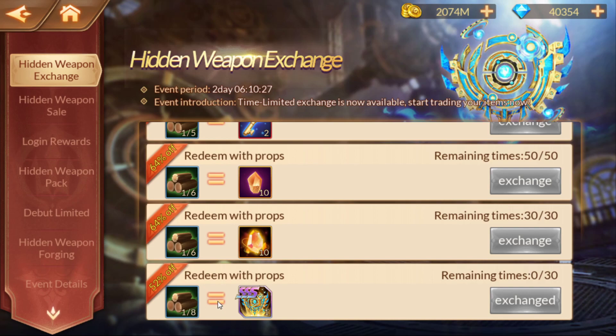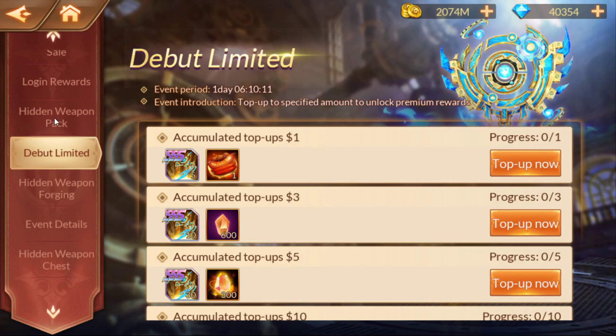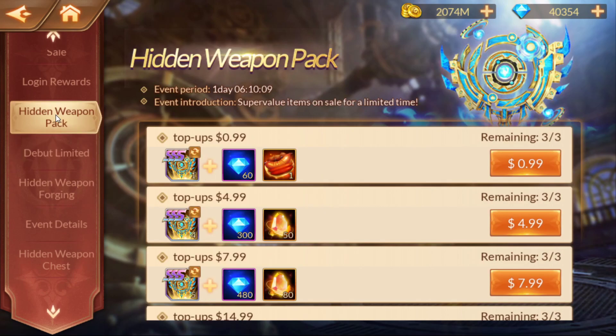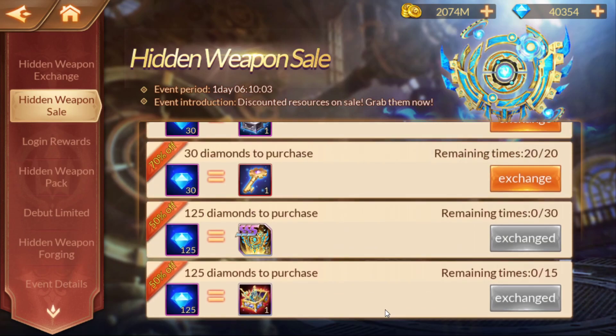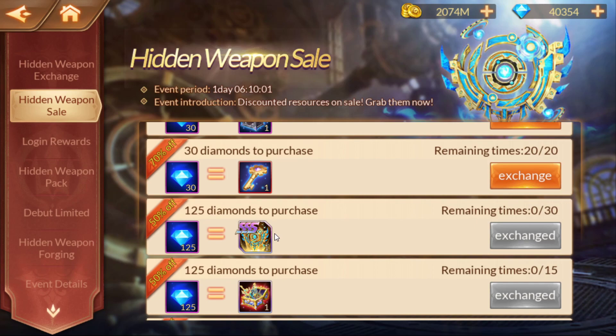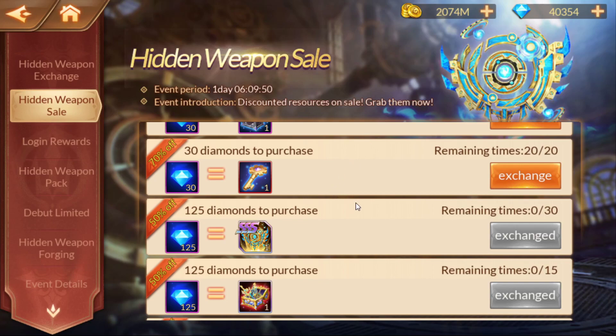I went ahead and I've been sweeping a lot, so I was able to get all 30 of these. You're looking at about 240 wood to get all of them — that's going to give you 30 plus the 10, so 40. And then there's also the hidden weapon sale where you'll be able to get 30 more. So 70 is what you should be able to walk away with from this event, and you're going to need 90 — so we're going to come up 20 short. They should have some other events where you'll be able to get some shards.